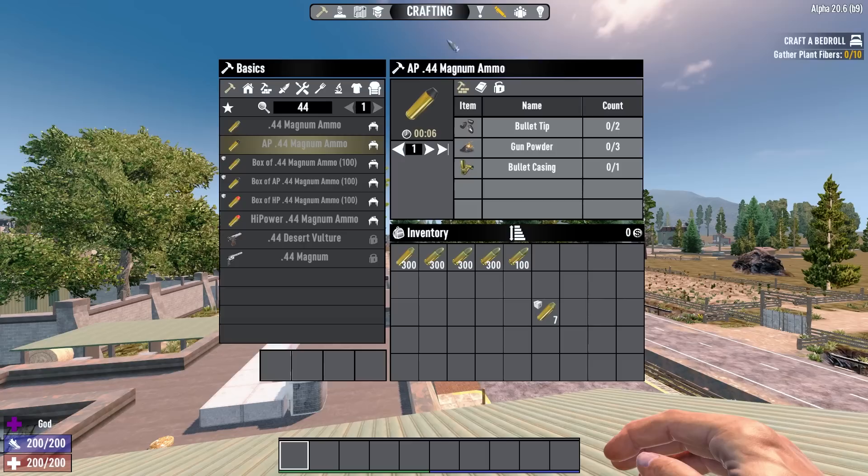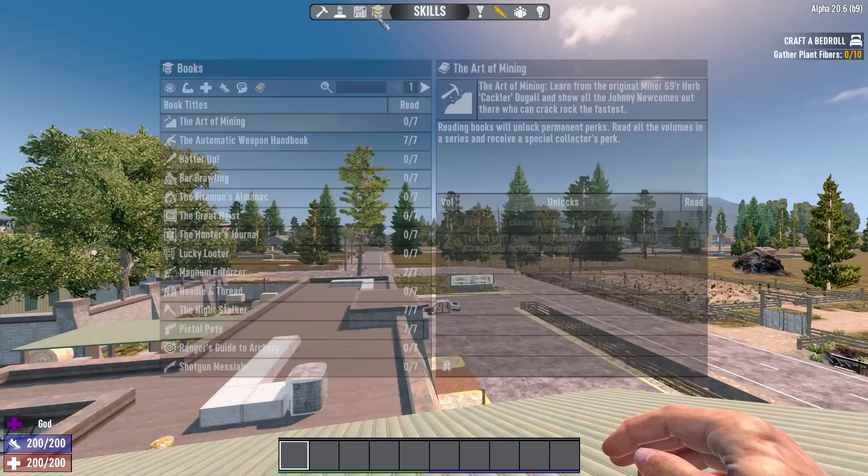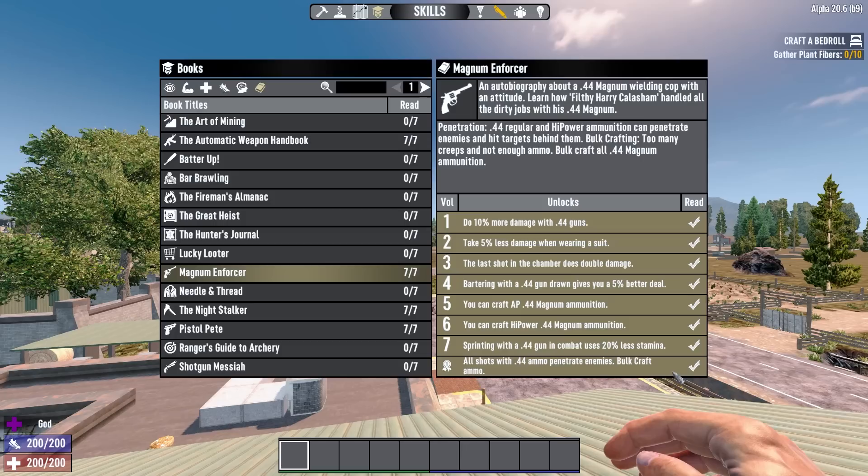44 ammo is also pretty cheap, costing 1 bullet tip, 2 gunpowder and 1 casing. Now 44 does have HP and AP variants, but I'd actually argue they're both completely unnecessary if you get the Magnum Enforcer skill book, because the completion bonus adds target penetration to 44 and HP ammo.